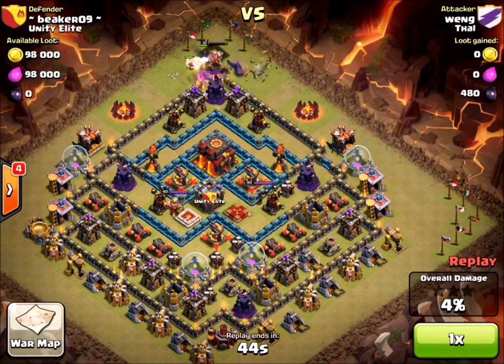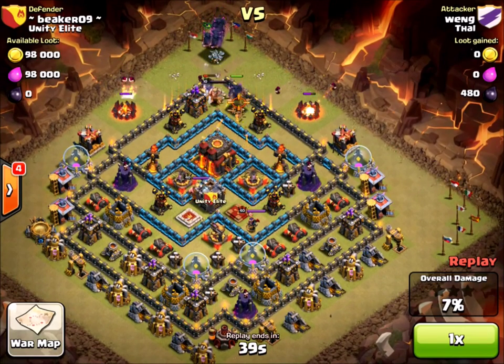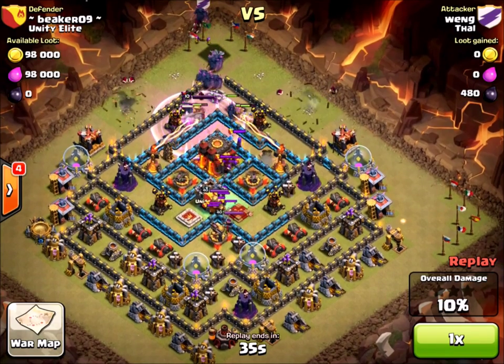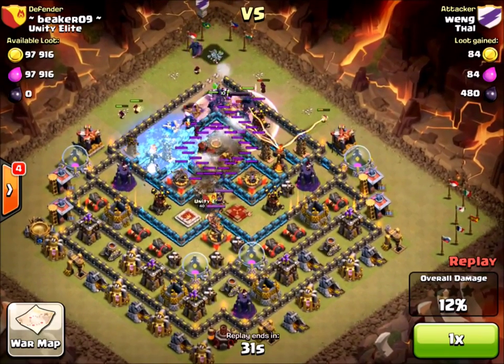He's gonna try to go right through the top with a couple PEKKAs. His barbarian king came down really early, so his barb king's gonna get killed. And now — what's that — like eight, nine PEKKAs? Okay, let's see how nine PEKKAs do.